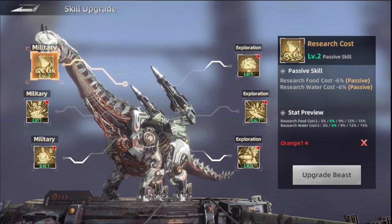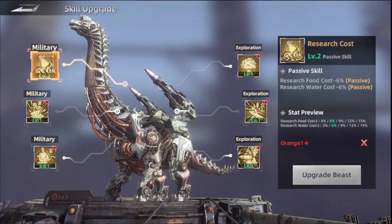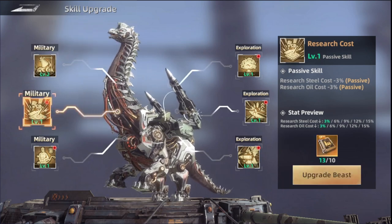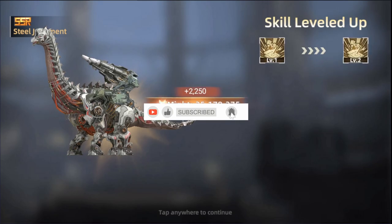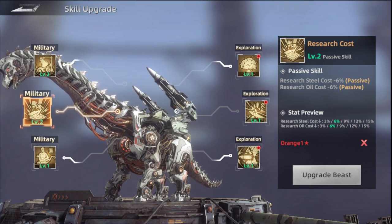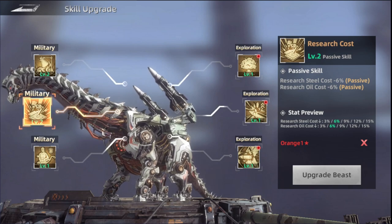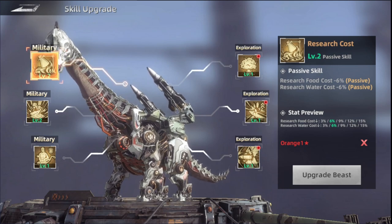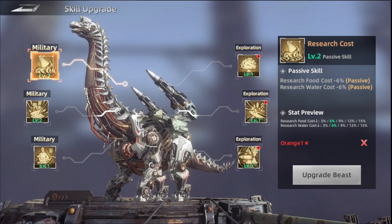So the food and water cost for research will be lowered by 6%, and it increases over time after you upgrade the skill. Not just that, but the Steel and Oil costs will also be lowered. This beast is basically focusing on lowering the research cost for all four materials you use: Steel, Oil, Food, and Water. This is an important skill to upgrade as soon as possible, as it will help save a lot of resources.